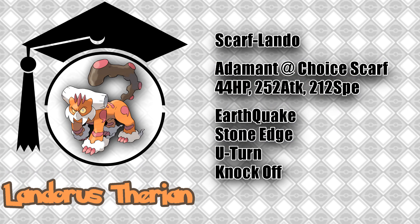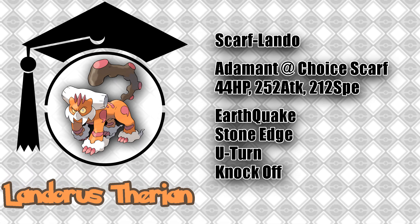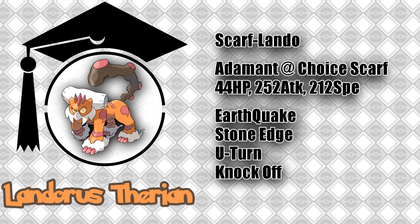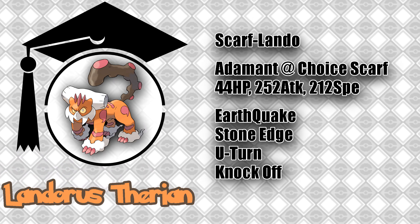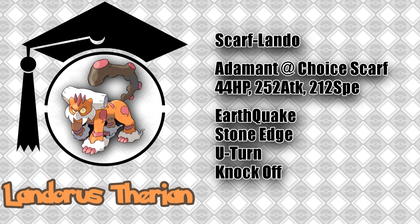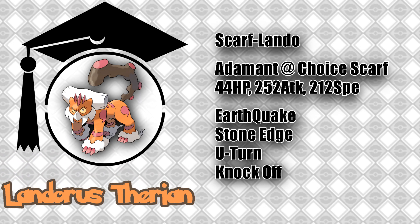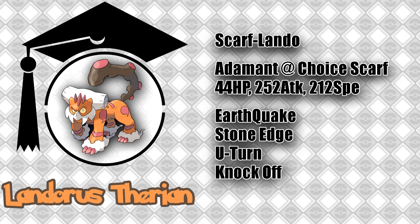This first set is a Scarf Attacker. I'm recommending you run it Adamant with a Choice Scarf, 44 HP EVs, 252 Attack EVs, and 212 Speed EVs. For moves, I'm running Earthquake, Stone Edge, U-Turn, and Knock Off. This set is the basic offensive Landorus. A Choice Scarf makes his slightly subpar 91 speed more than usable, and with 212 Speed EVs he will outspeed the majority of the metagame — most importantly, Mega Manetric with a positive speed nature, so generally Timid.